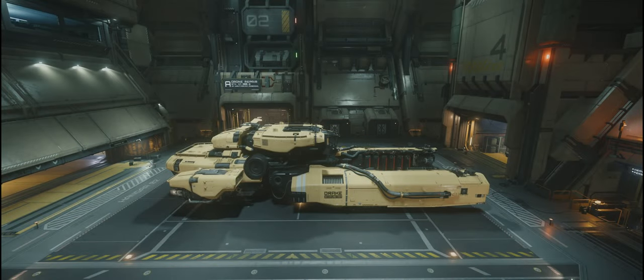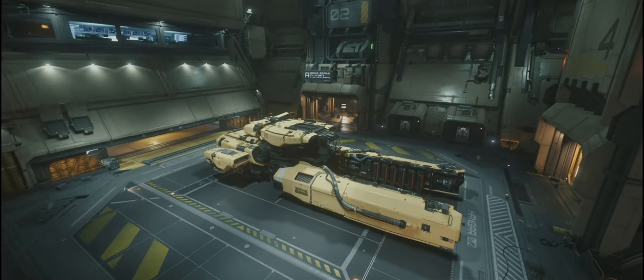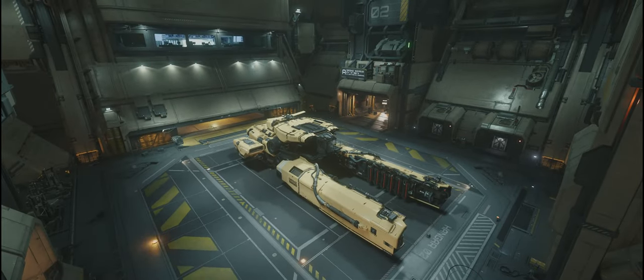Hi everybody, Space Junkie here. Going to do a video on getting started in salvage because this seems to be the real big money earner at the minute. We need to do some salvage missions before we can start earning the big money. What you're going to need is the Vulture, which is this little beauty in front of me. You can buy this down in Lorville for under 1.3 million alpha UEC, which I think is extremely cheap. So I'm going to go ahead and accept a salvage contract.